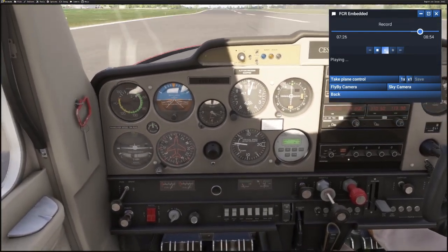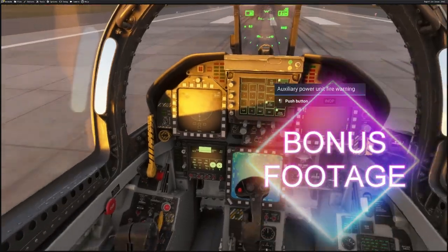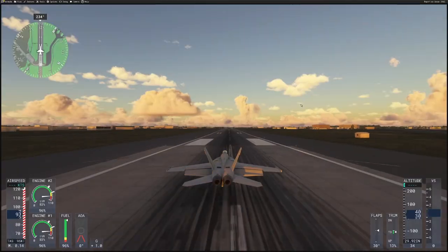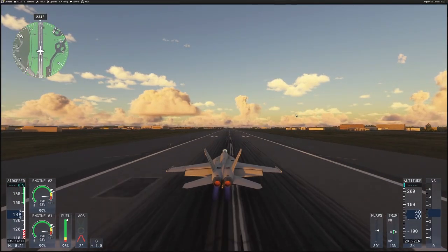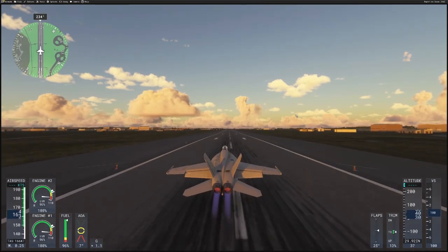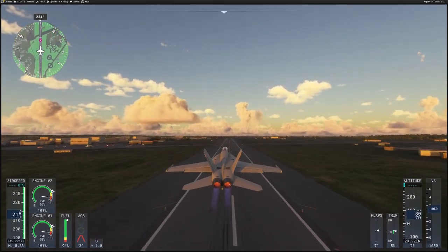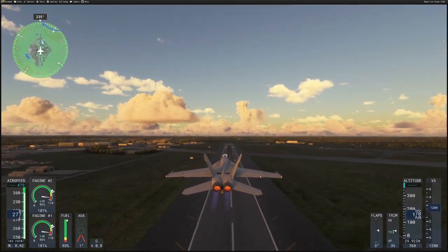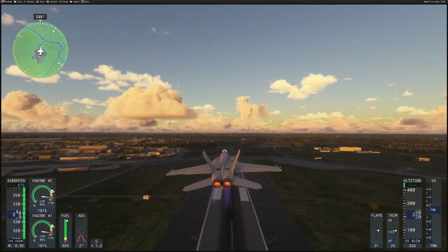And there we go — landed. Once you've got these things lined up, it's not actually that hard to take off in a jet either. Just push the power forward and it takes off naturally. We'll need to sort out the landing gear, of course, and the flaps come up — and up and away.